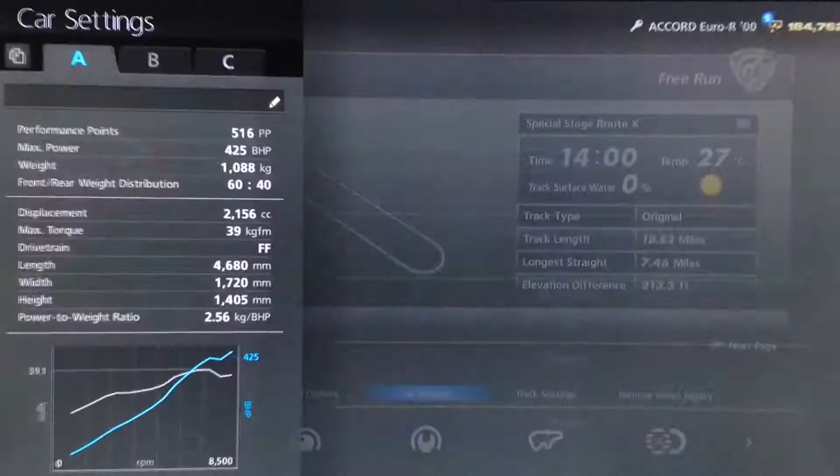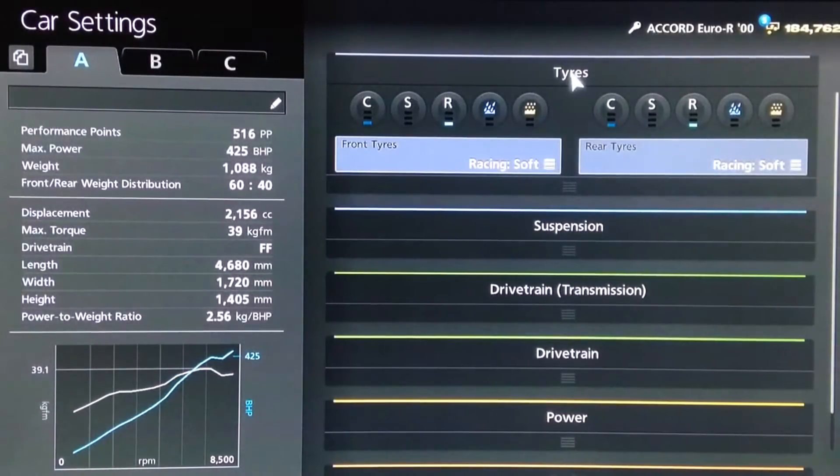Hi again guys, we've got another Gran Turismo 6 top speed tune for you today, and this time it's for the Honda Accord Euro R — the year 2000 model.